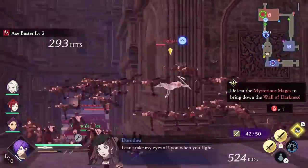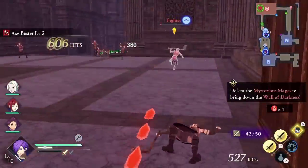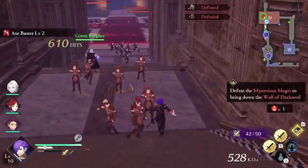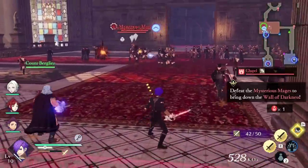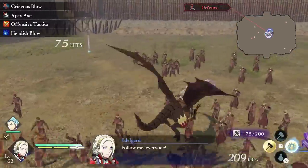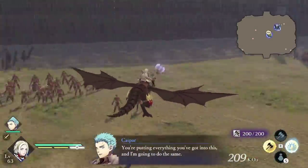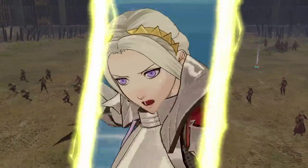Fire Emblem Warriors Three Hopes has a pretty deep and very fun class system that is satisfying to truly master. Spending time on your favorite unit by unlocking and mastering an array of unusual classes just for certain abilities to be equipped creates a complete powerhouse — and that feels great and necessary for harder difficulties that demand more powerful enemies in a tighter time frame to fulfill the S rank requirement. You want to hit big numbers and you want to hit them fast.